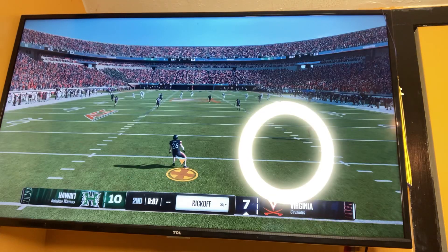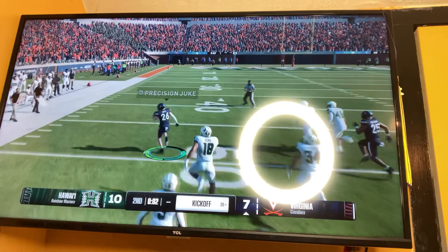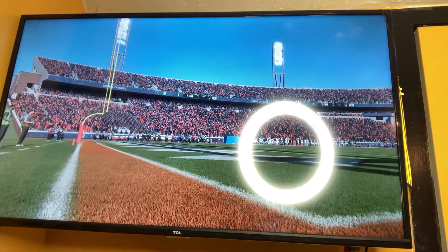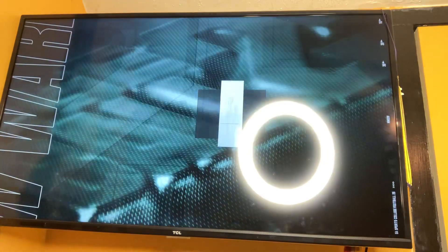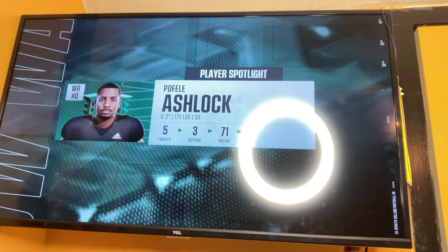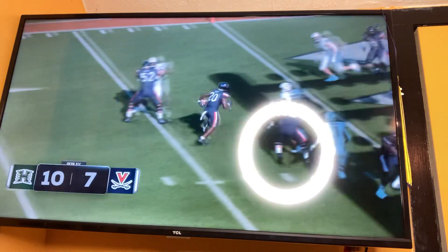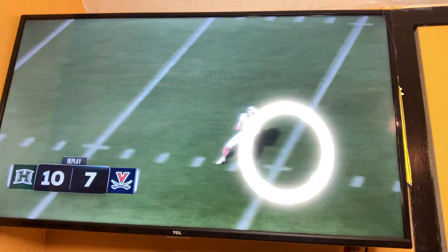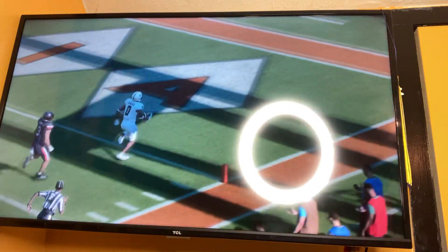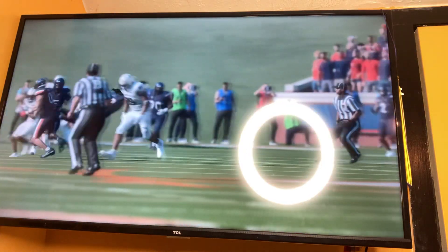Maybe Virginia can pull off a miracle — and number 26 is going to take the ball out. Oh, what a big play! He is going to go to the house! And he is stopped, but a great play by number 26 to end the half — he almost went for a touchdown. The player spotlight is Pofili Ashlook, number 0 for the Hawaii Rainbow Warriors. He has been targeted three times — three catches for 71 yards and a touchdown. A team from Hawaii coming all the way to Virginia — not a game usually seen in college football. But it is a special game.